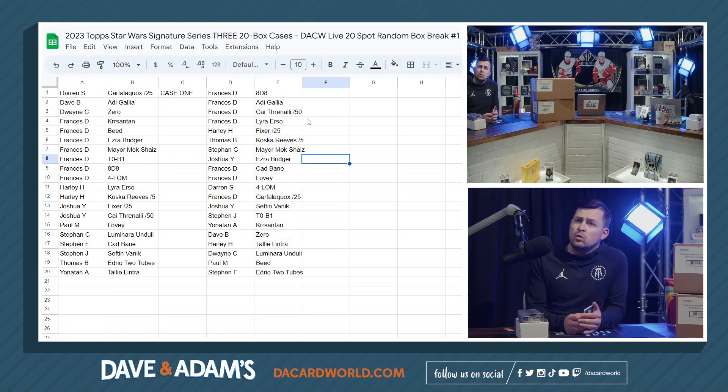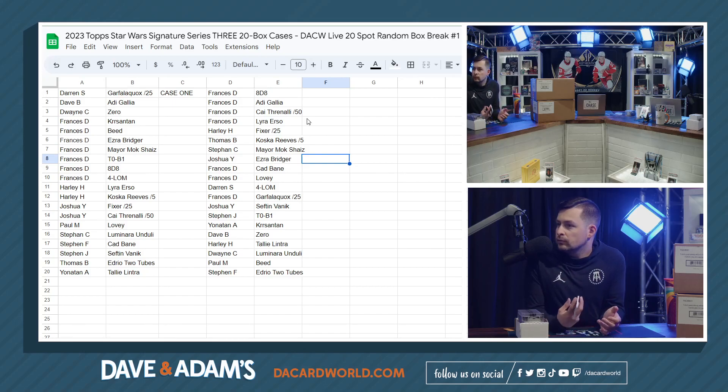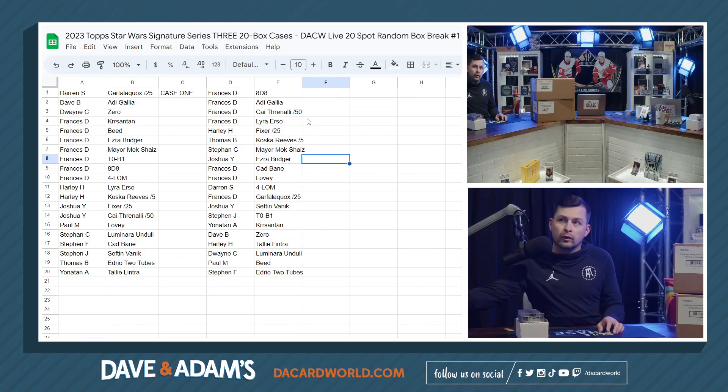Alright, case one results: 8D8 goes to Francis D. Sefton Vanek goes to Joshua. Steven J is getting T-0-B-1. Yonatan A gets Croissant. Dave B gets zero. Harley H gets Tally Lintra. Dwayne C gets Luminara Unduli. Paul M gets Bede. And last but not least, Steven F gets Edrio Two Tubes. That's case one.